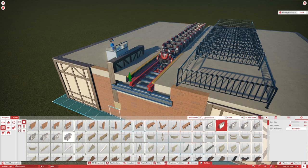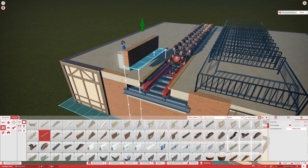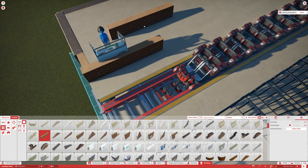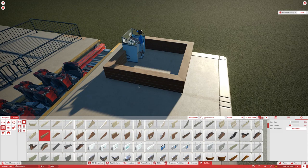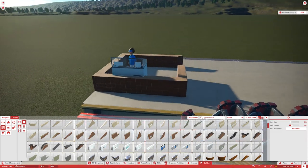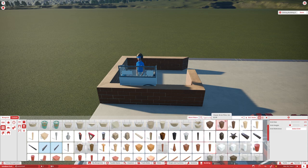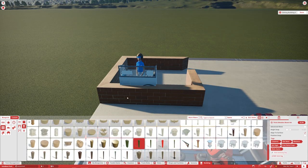You can create an operator booth in multiple different ways — using wall pieces and just kind of building around based on what you want. I'm going to go around here about right here, and you can create different sizes. If you want to create a little opening, go into the classic brick, break it down, and now we have a little opening for our operator booth so the operator can actually exit. I want to build this all the way up to at least this section.